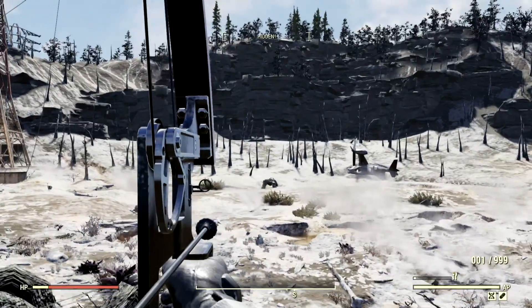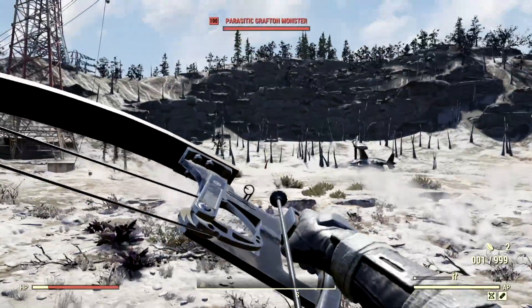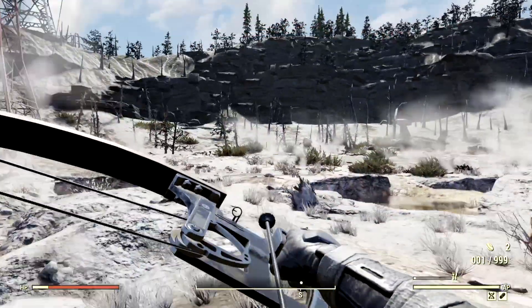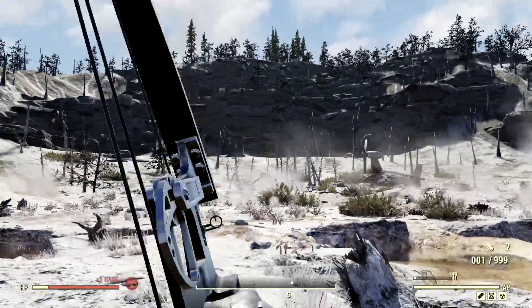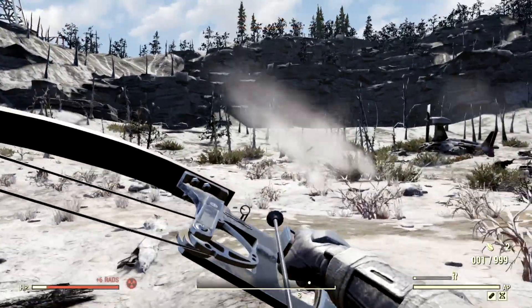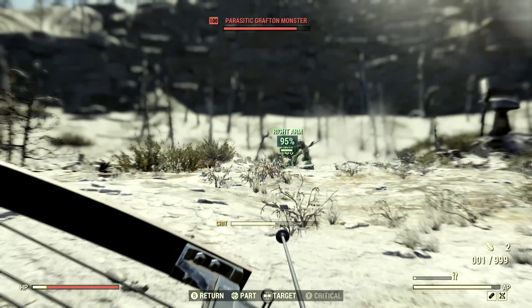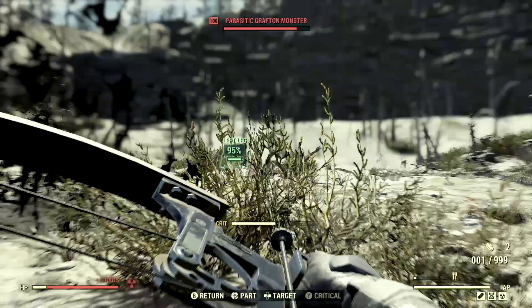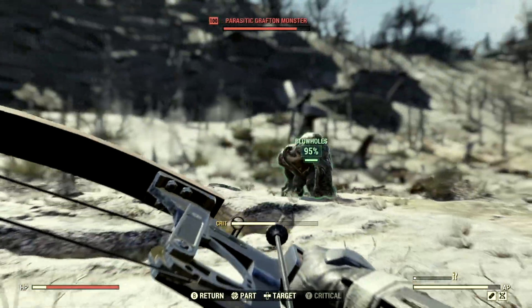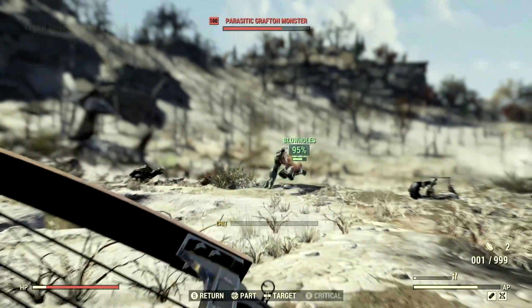For our next target on the list, we are completely going for distance. Out there we have the level 100 parasitic grafted monster - let me get a little bit closer. I can't lock onto him with VATS. Maybe if I just shoot - there we go, we just hit that stupid grafted monster. This one goes by the name Patricia. We're just going to get a little bit closer. If we lock onto Patricia's blowholes, this is where we're going to get the most damage to the grafted monsters. One shot to Patricia's blowhole.